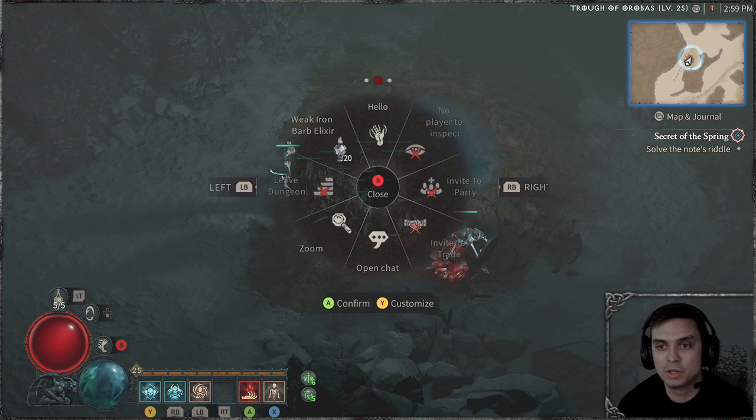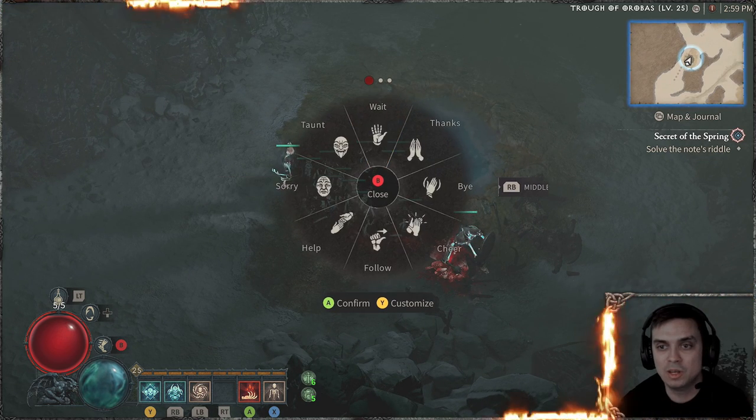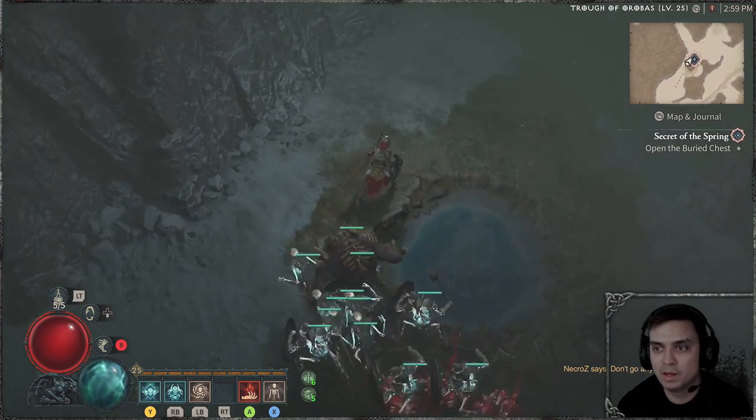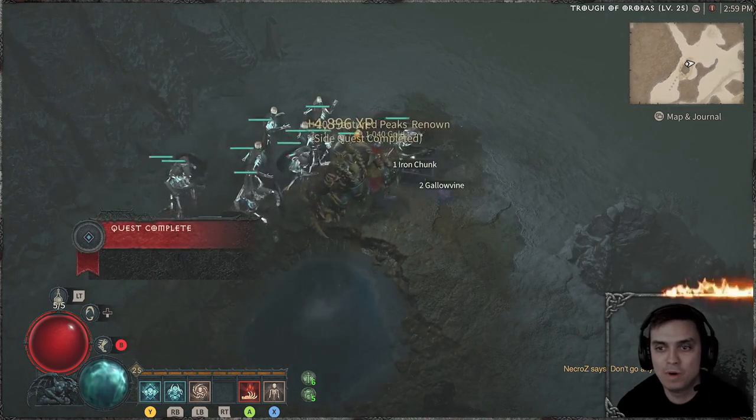Then you use the emote — click wait, boom — and there we go, we get the chest. Voila!